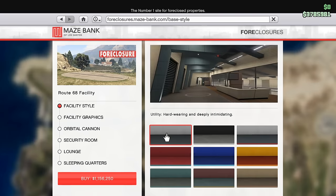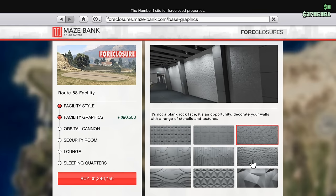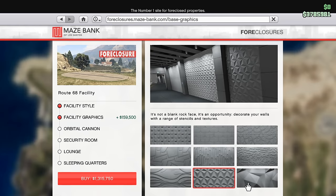Facility graphics is again completely cosmetic — it basically just changes the texture of the walls. If you're tight on money, probably don't waste your money on this one either.